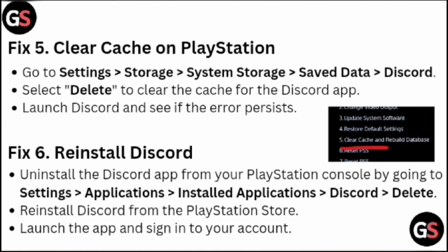Fix six: Reinstall Discord. Uninstall the Discord app by going to Settings > Applications > Installed Applications > Discord, then select Delete. Reinstall Discord from the PlayStation Store, launch the app, and sign in to your account.